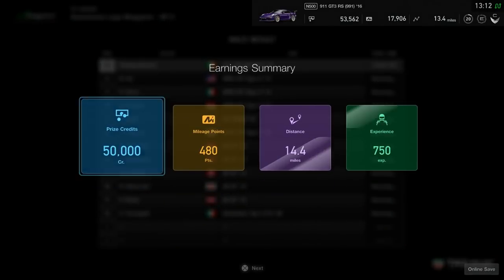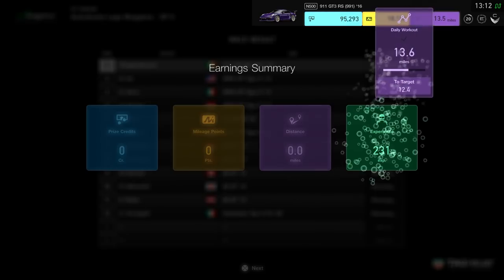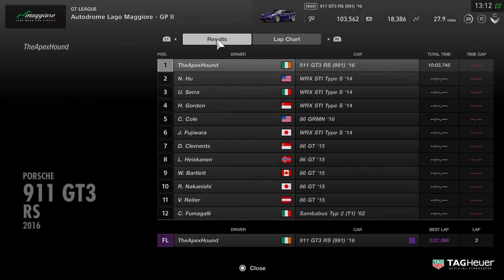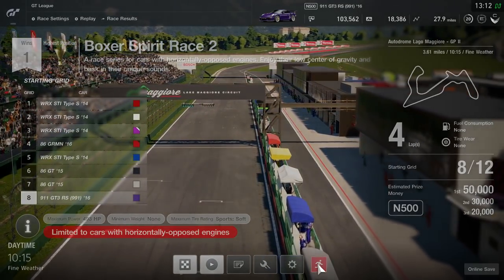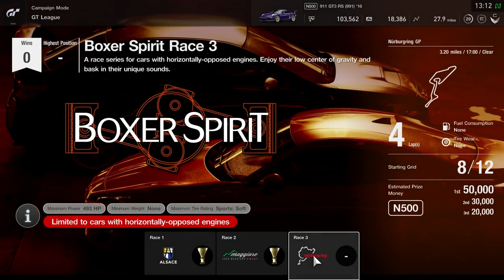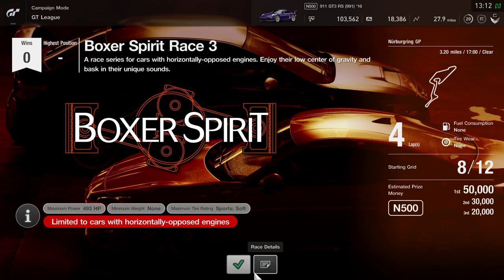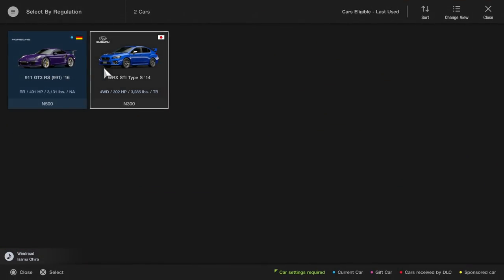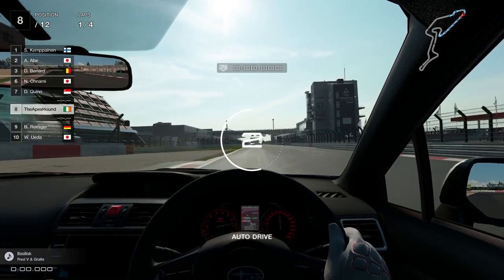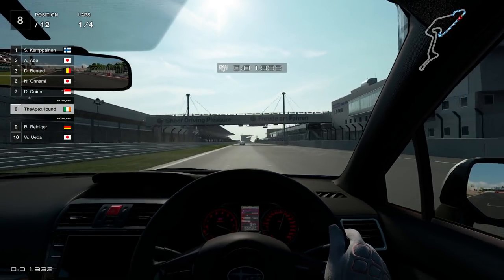We still nearly beat it with that crash - that's how good that lap was. It really was a sensational lap, right up until the end. 10.03 was the time. We still get the 50k. Might use the Subaru for the last one, just to make it a little bit more competitive. Nürburgring - yeah, let's use the Subaru for this one. Last race, in the Subaru.